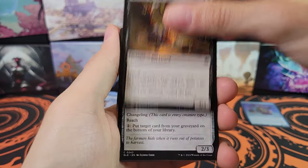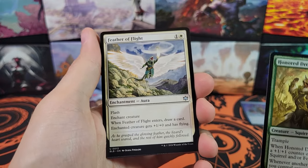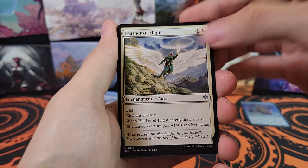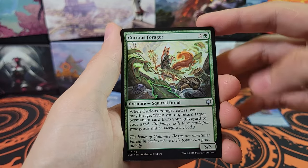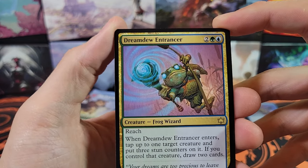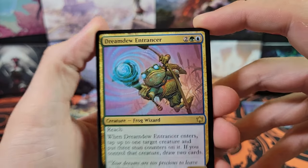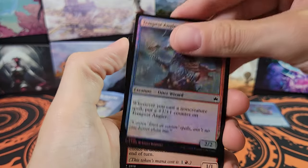Some cool artworks in this set for sure. Got Honored Gray Leader, Feather of Flight, Great Quake Tusk Boar, Curious Forager. Rare: Dream Do Entrancer — got the hypno frog going on. Foil Tempest Angler.